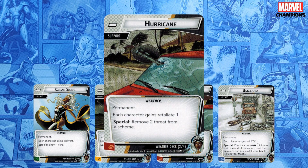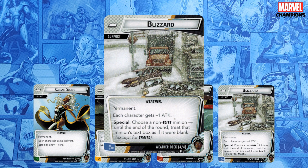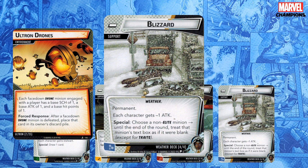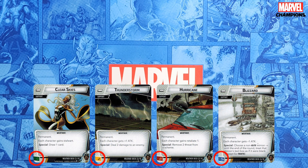Hurricane gives each character Retaliate, making it another great weather to have in play going into the villain phase. Just be aware that if a character is defeated, it doesn't retaliate. Hurricane's special is remove two threat from a scheme. Blizzard gives all characters minus one attack, which is useful against many small minions like Ultron drones, but of course it'll dull all attacks, friendly and enemy. It's good to have in play going into the villain phase. Its special blanks the text of a non-elite minion until the end of the round — I actually forget about this most of the time, but if you have a minion with Guard in play, triggering this special removes its guard text for the round. Finally, note that each of these weather cards has a different resource icon, and I'll reference this again when I get to Economy.